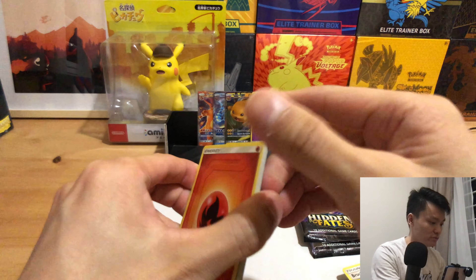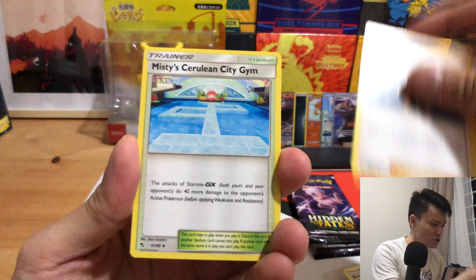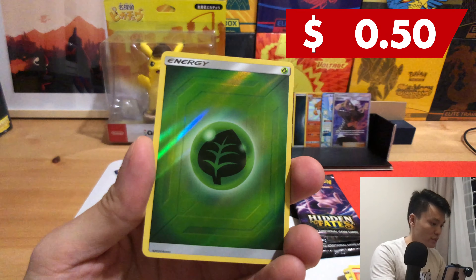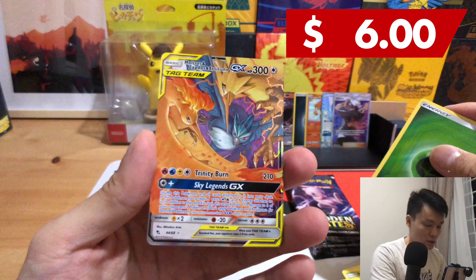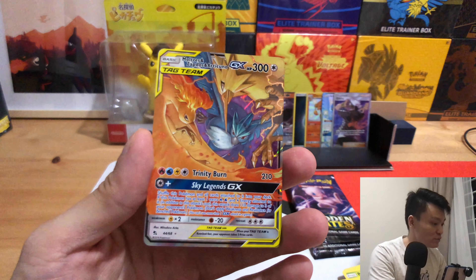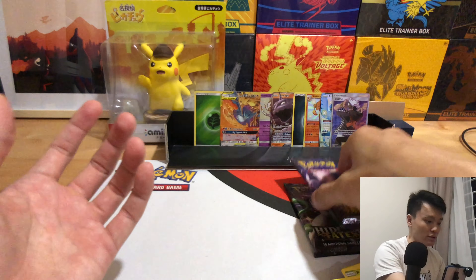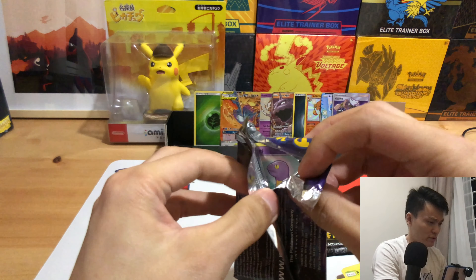Final 3 packs. Fire Energy — every time you see Fire Energy, we would want the Charizard to appear. Charmander, the holo energy, and — I don't know whether to be happy or sad — but we have the Moltres, Zapdos and Articuno GX. This is just the normal one, not the Hyper Rare one.